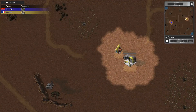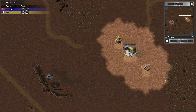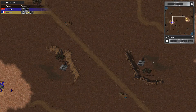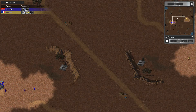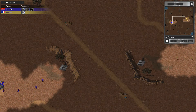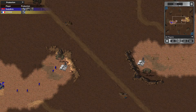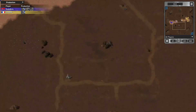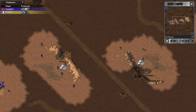Triple T about half a second ahead in production and deployment of his barracks — not enough to give anyone an advantage on this map, seeing how each player has their own private oil derrick that is easily capturable. We have an Allies vs. Soviets match on this map, which has two oil derricks and two hospitals. So we'll see if either player goes for one of those hospitals.